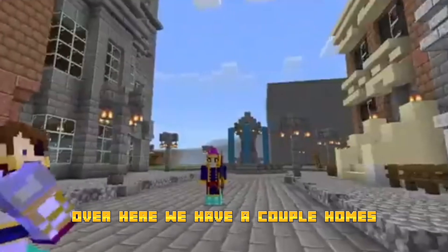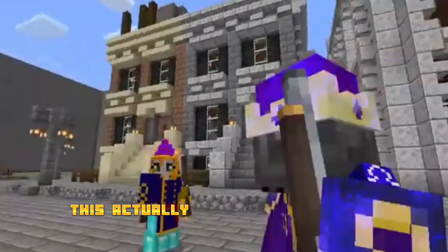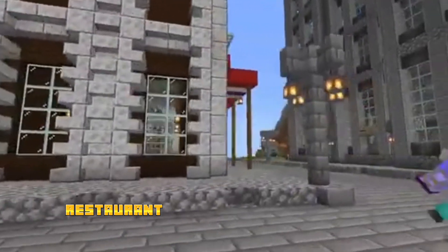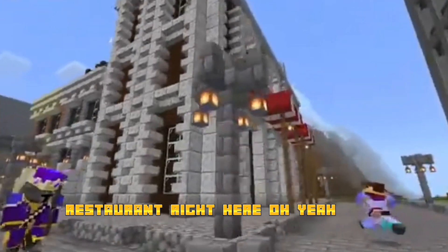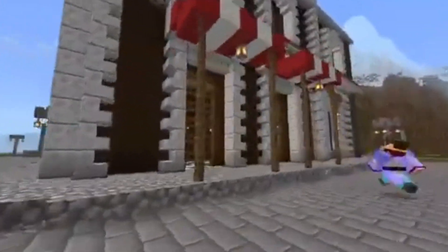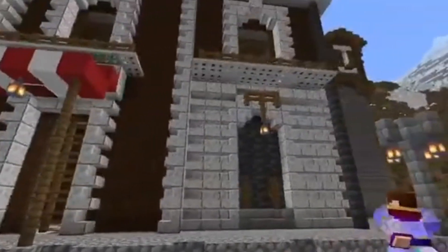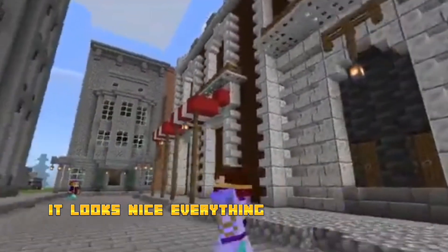Over here we have a couple homes. We've got Fintia Fried Chicken Restaurant right here — two stories tall, it's a five-star restaurant. Everything looks so nice here.